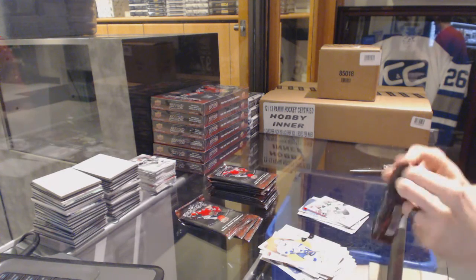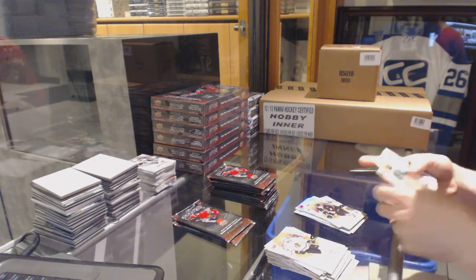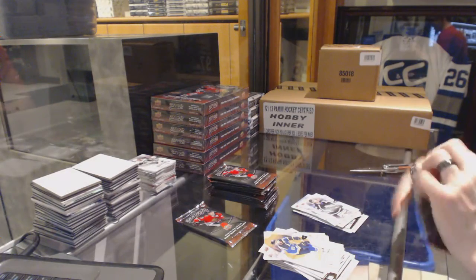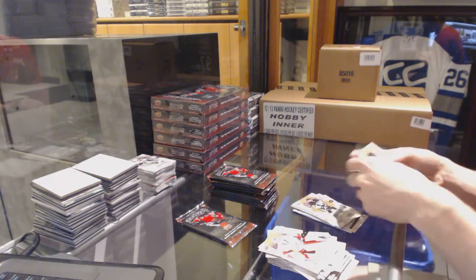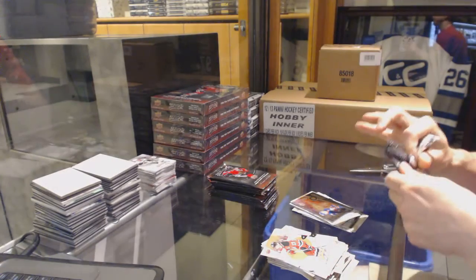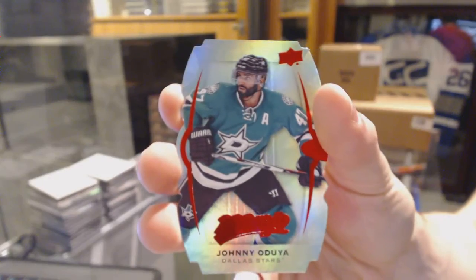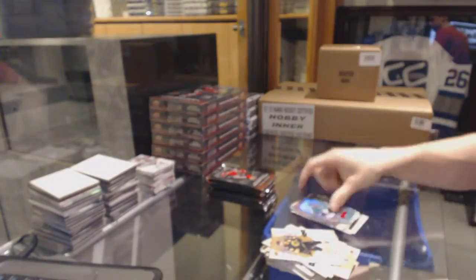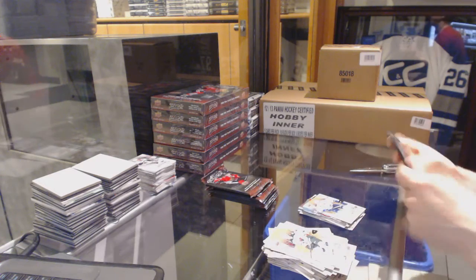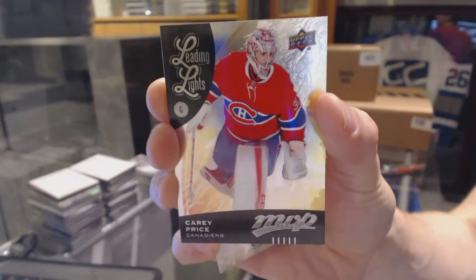Silver for the Stars, Jason Spetson. Puzzle for the Hurricanes, Noah Hannafin. Rookie for the Chicago Blackhawks, Mark McNeil. And a silver for the Lightning, Ryan Callaghan. Puzzle for the Penguins, Phil Kessel. And an NHL Territory for the New York Islanders, Ryan Strome. We've got a Level 1 Teal die-cut for the Dallas Stars, Johnny Oduya. Puzzle for the Canucks, Radim Verbatim. Silver for the Canadiens, Lars Eller. And a leading lights for the Montreal Canadiens, Carey Price.